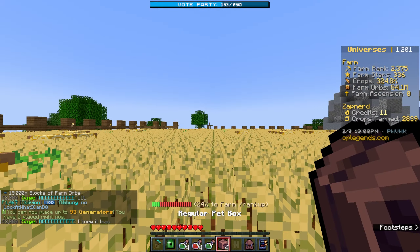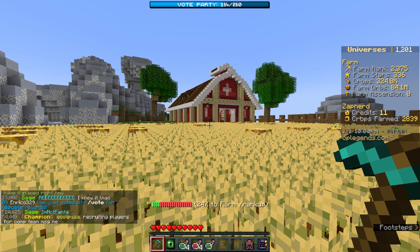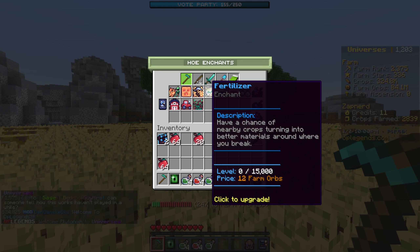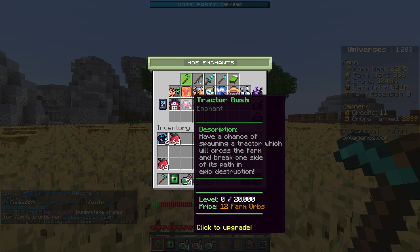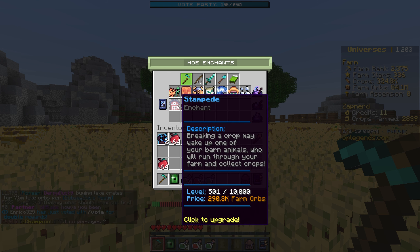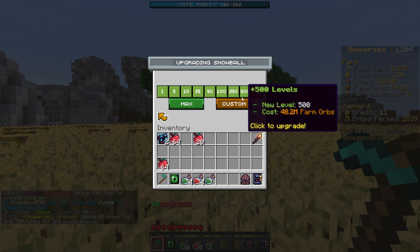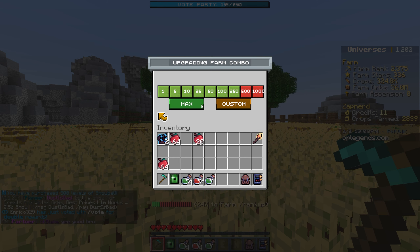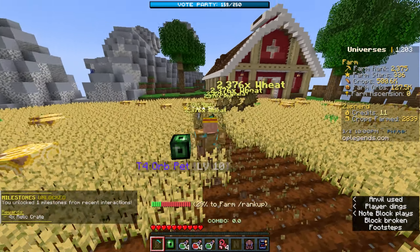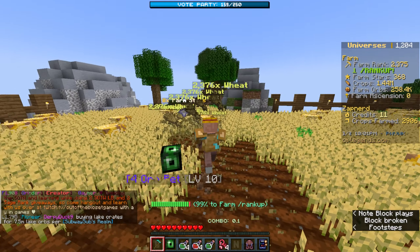Equipping that last gen slot and opening these pets, we now have 84 million farm orbs. There's a chance of nearby crops turning into better materials while you break them. For Farm Combo, I'm not sure what to get. I feel like I should focus on one thing to start, but everything is really cheap in the beginning. We're just going to buy about 500 levels of that, then put the rest into Farm Combo.